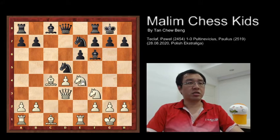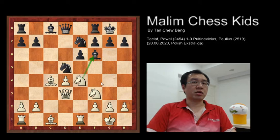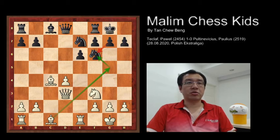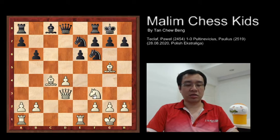White wants to create doubled pawns for black, so bishop to g5 is played. Then black plays b6, and now white continues to move the knight to the center of the board, giving white many active possibilities.